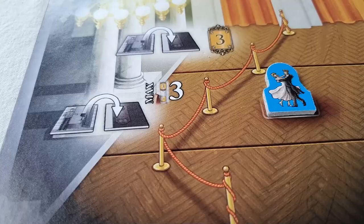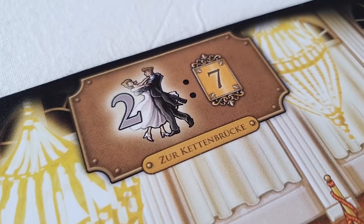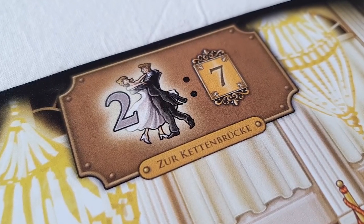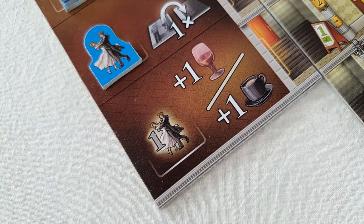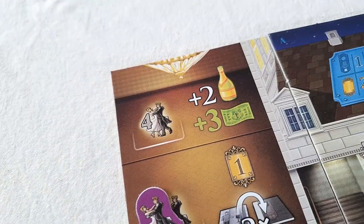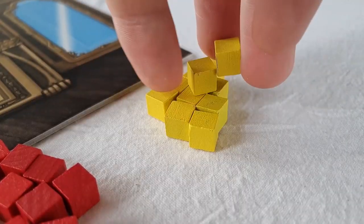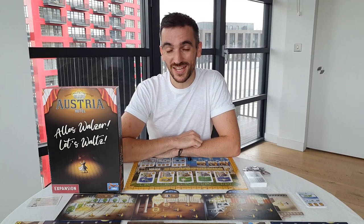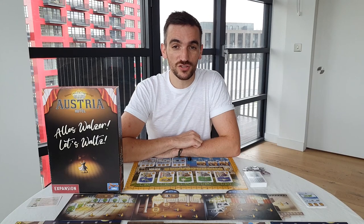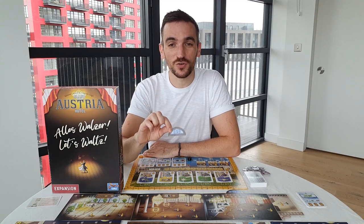After placement immediately receive any rewards listed next to that ballroom's row. Placement in ballrooms will help you score points. If you remove the last dancer from a space on your rehearsal board you'll immediately receive that bonus — it is possible therefore to use this reward to pay for the cost of placing that dancer in the ballroom. The ballrooms give you a whole host of ways to gain points and each one will be scored during the third, fifth or seventh rounds depending on the round indicator token above it.